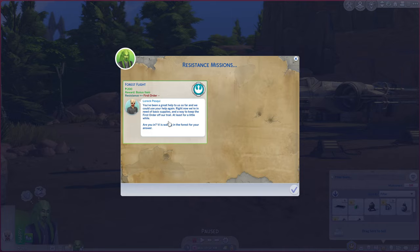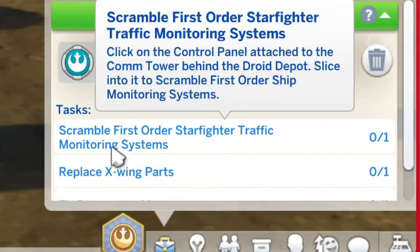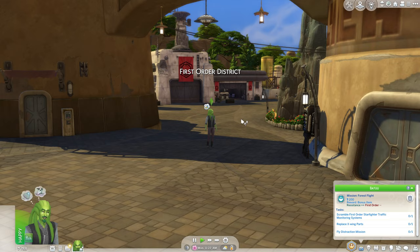Right now we're in need of basic supplies and a way to keep the First Order off our trail, at least for a little while. V is waiting in the forest for your answer. So I need to meet with V — V is right here. The X-Wing needs some fixing up, but with some new parts it'll be good as new. I need to scramble the First Order starfighter traffic monitoring systems and replace X-Wing parts.